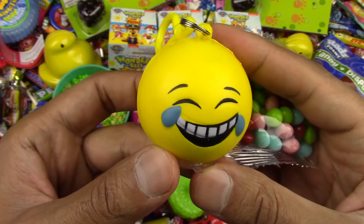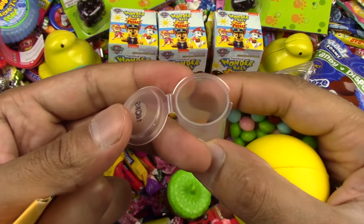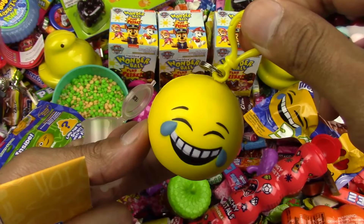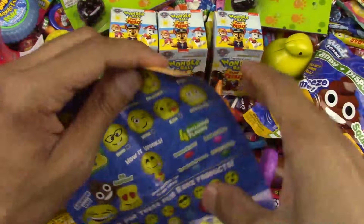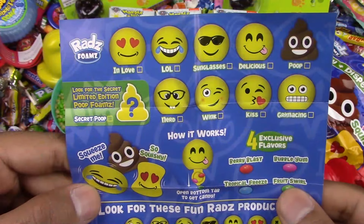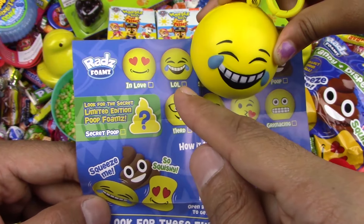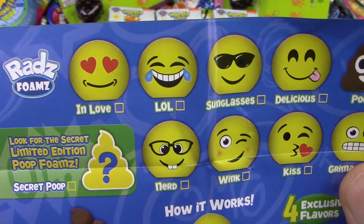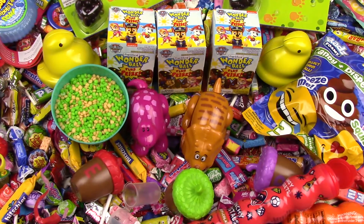Nice! We got the laugh out loud emoji! Let's see how this dispenser works. All we gotta do is put the candy in here, and it's a key chain — super nice! Let's check out the flyer. This is all a collection! Awesome, do you know which one we got? Oh, the LOL one! The LOL one — it also means laugh out loud, not just LOL like the dogs!